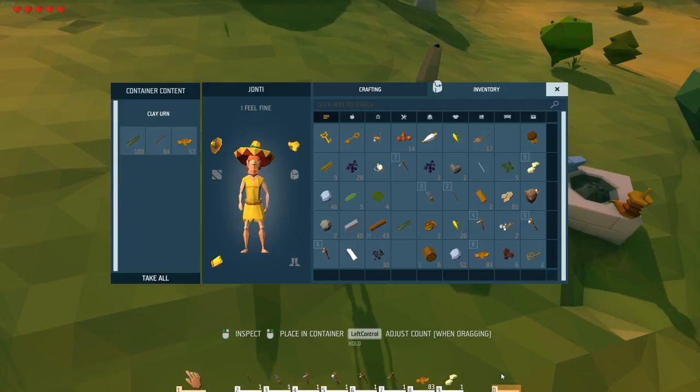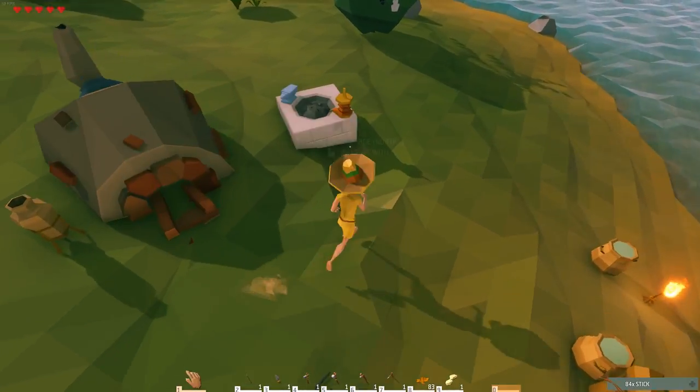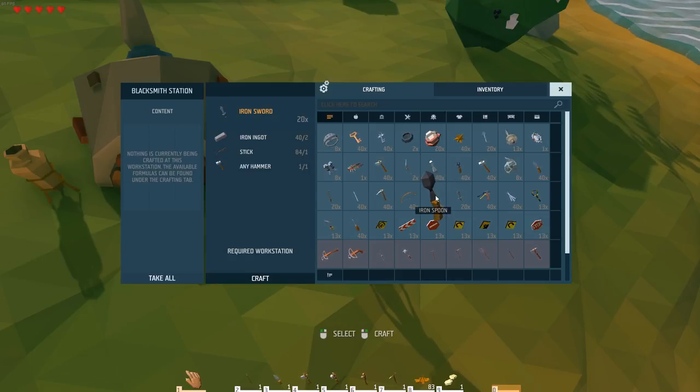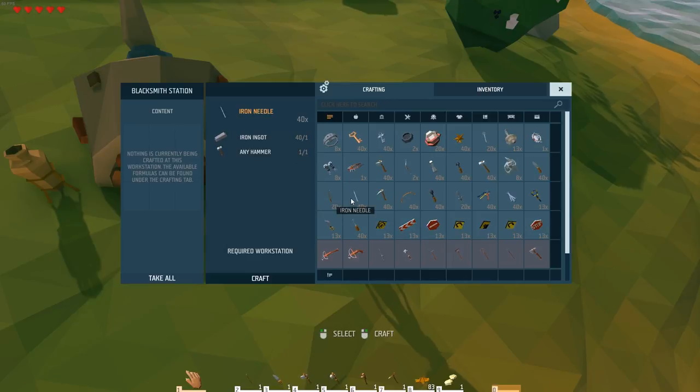Let's try that again. In here - clay, iron, I think we have sticks. We do, okay cool. So with these sticks we can make all of these, which is great. Sticks, hammer - yeah, we've got everything we need.